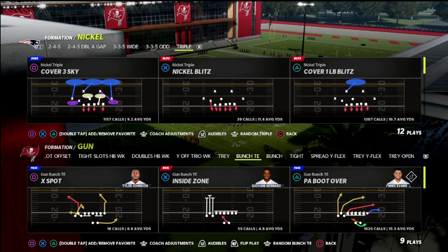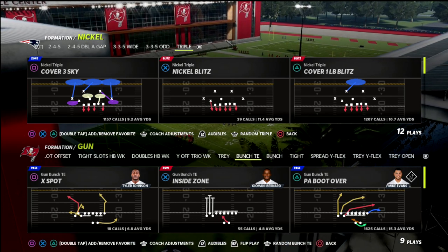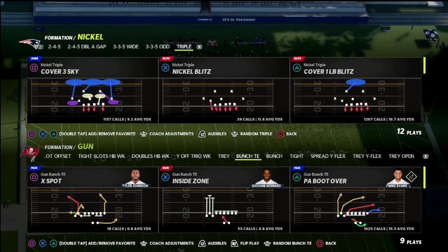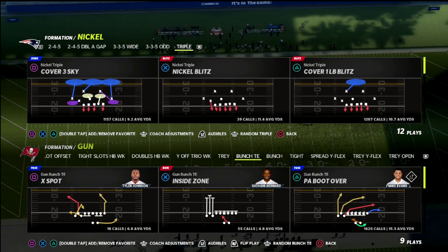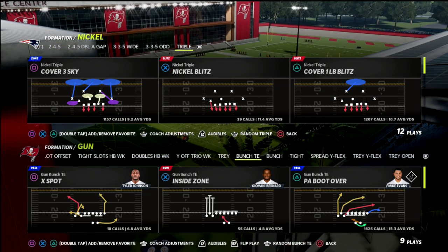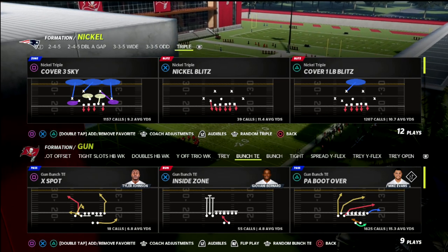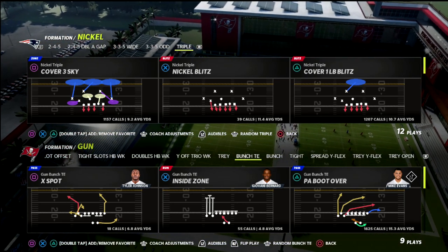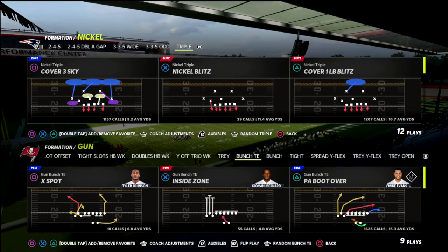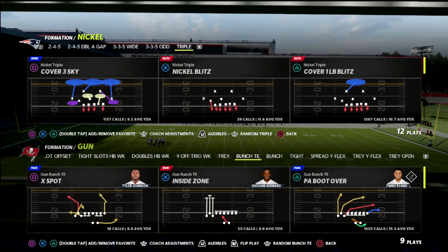This has a really good blitzing formation tied to it, and I actually have a full defensive guide on the Nickel Triple. If you want to get that Nickel Triple e-book, you can get access to every Madden 22 offensive and defensive guide by joining my Patreon membership. It's only $10 a month, and you get access to all of my e-books and any additional updates released while your membership is active. We've got a ton of updates already in the membership keeping you up to date as the game shifts and new concepts emerge. Link is in the description if you want to check that out.